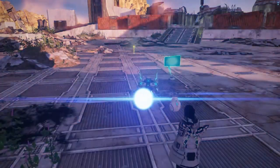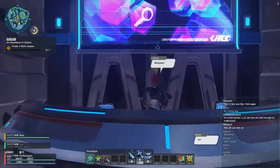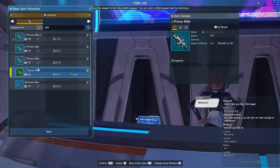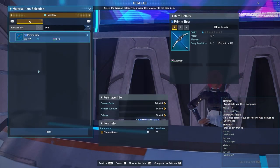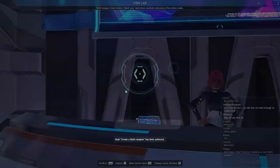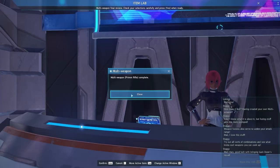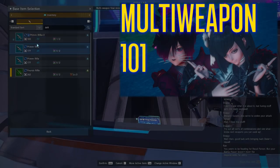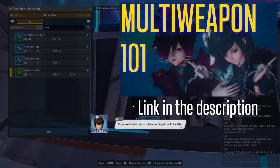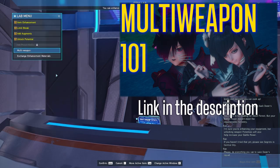Let's go ahead and turn in this story quest to Crawford and see what's next. Multiweapons. For right now, all I am going to ask of you is to multiweapon something that seems like a fun combination. Essentially, multiweaponing is a system that allows two weapons to be merged into one and act as a single item. I have an entire video covering multiweapons that I would suggest watching later to understand the entire system.